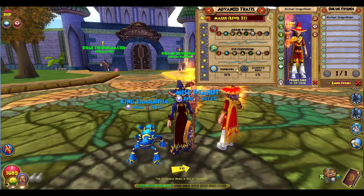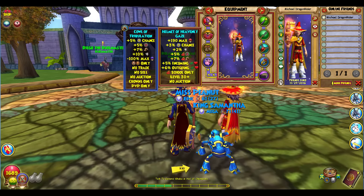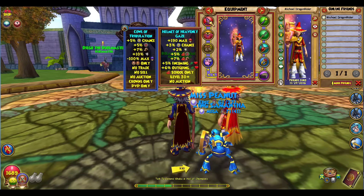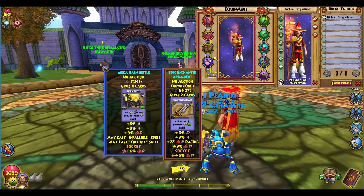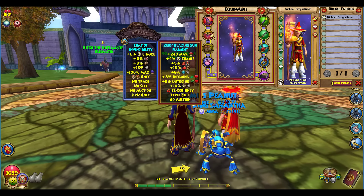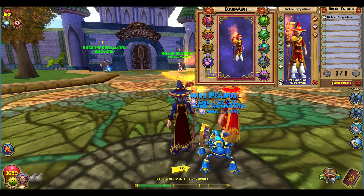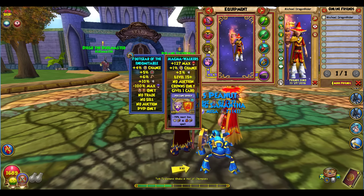Your power pip chance could be a little bit better — preferably around 45 — but if you can't do anything about it, don't worry. What you need to rock is the Zeus hat, Zeus robe, and Zeus boots. If you don't have those, you can wear all of the Senator's gear, or the crown shop gear for level 15. I was too lazy to farm the Senator's boots, so I have everything except those.